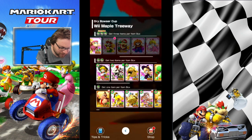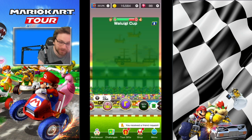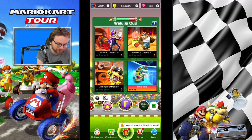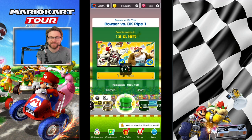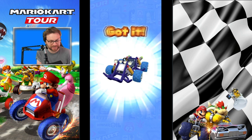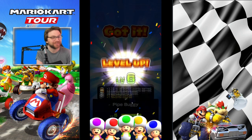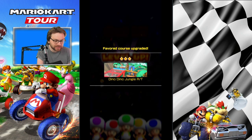I forgot to open my green pipe - I was saying in the previous video I was going to open it and get the Rambo Rider. Instead I got the Pipe Buggy - it's teasing me, saying no. But it does help on this course and it's level six now.